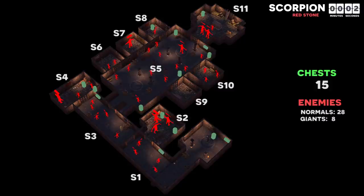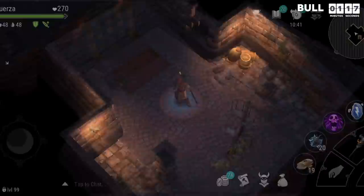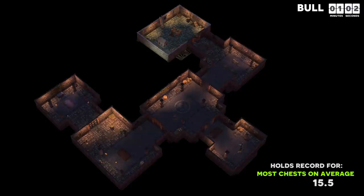The bull tomb is easily recognizable because it is the only tomb with a door that separates you from the first set of enemies. The fastest way to get to the boss is simply to go right and then follow it to the end. If you suspect an ambush, the best place to set up traps is in this doorway. The bull tomb is most notable for having on average the most loot chests of any tomb type, though it is also the most straightforward so there aren't many tricks to share.